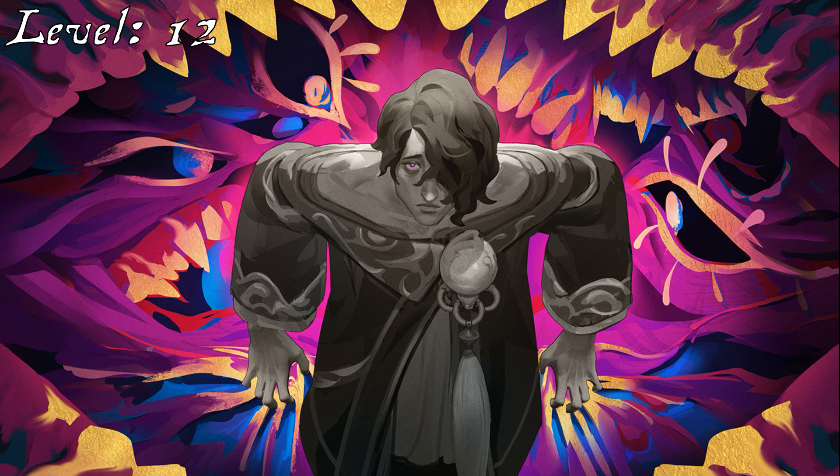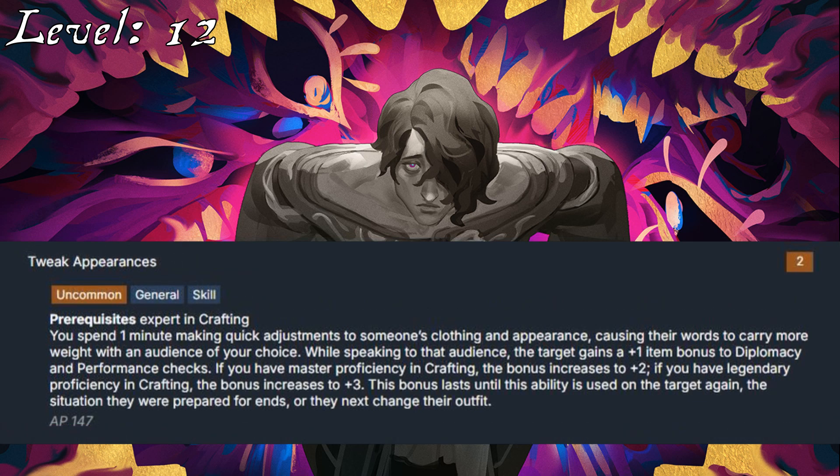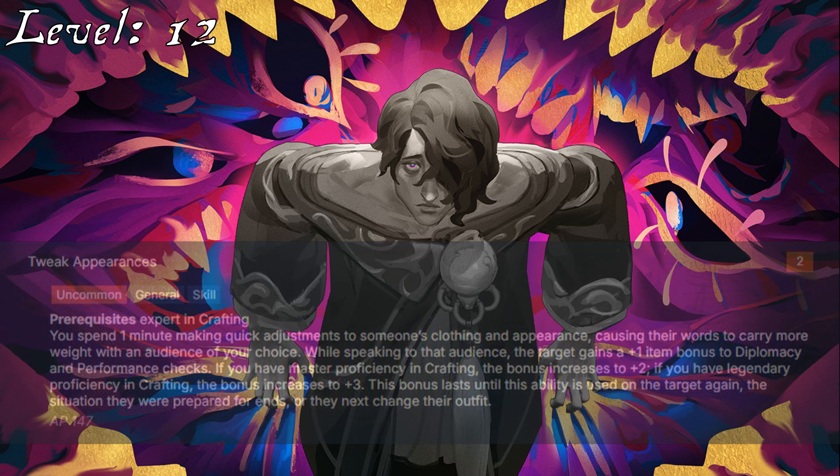His Arcane Thesis only grants him an extra spell shaping feat of half his level or lower, so while he could pass up on lower level feats here and there and pick them up with his extra feat, he needs to start grabbing some now. He will take Overwhelming Energy, so that his spells can punch through the resistances of his enemies. Hopefully a varied spell list will make it so he doesn't have to worry about this, but this feat does reduce that concern even further. For his skill feat, Tweak Appearances takes his artistic sensibilities in a different direction, but sticks to the general idea.